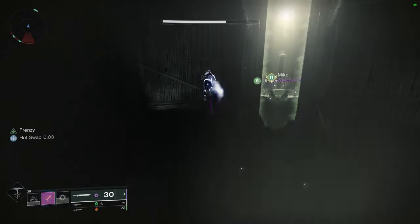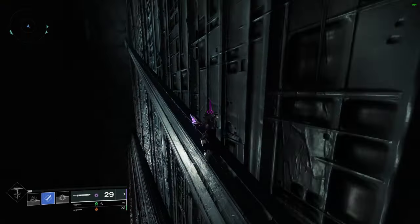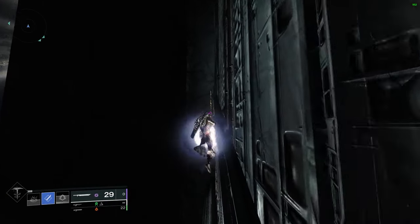Just a quick reminder that the first secret chest is off on a ledge on the left side near towards the end. Moving on to the first proper encounter: Totems.